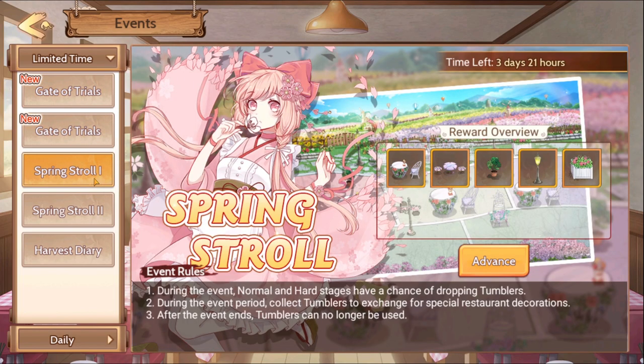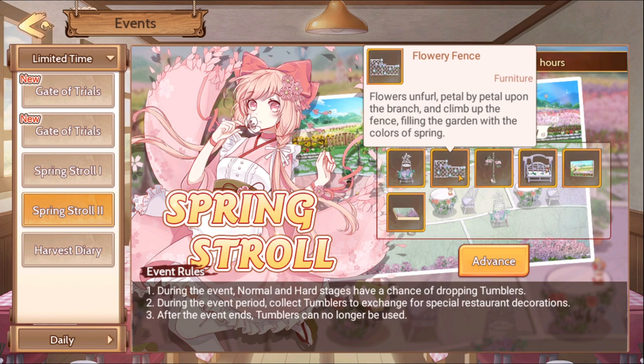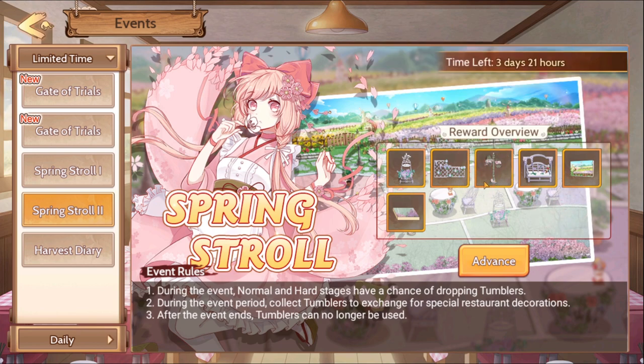We also have these restaurant decorations — I'm a few days late covering them, but these are just some decorations you can get by spending stamina. If you like these, I see how you could. They're beautiful — they have flowers, they're pink, purple, and all kinds of nice colors. However, my restaurant can look like whatever because it has no impact on anything, and no one even looks at restaurants anymore. I don't want these and I'm not going to waste stamina on them. There's no reason to get them — they're just cosmetic.